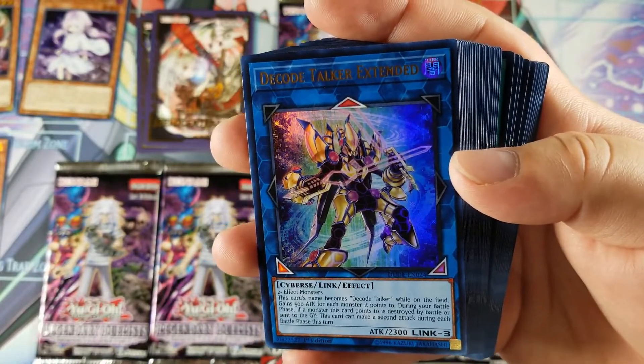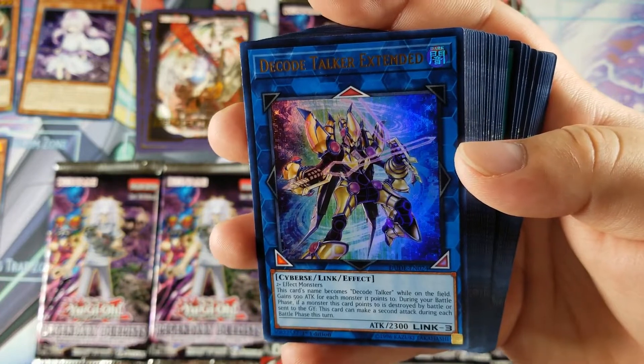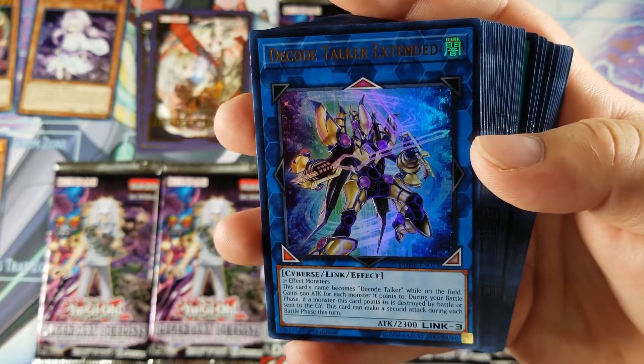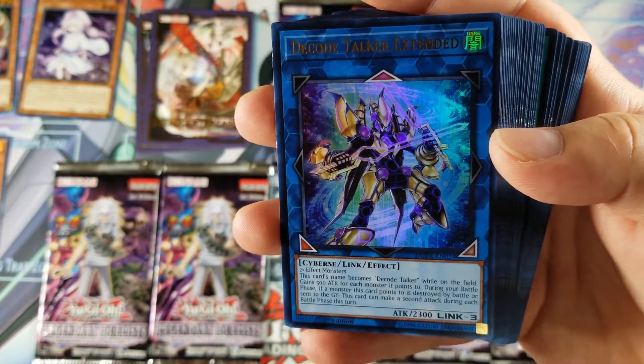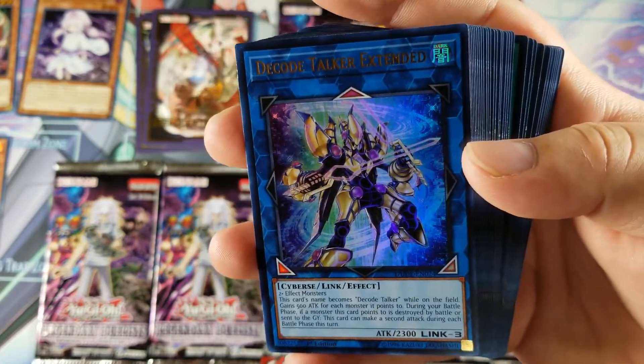By the way, I didn't get the box because my locals was selling Dual Devastator without the box for seven dollars cheaper. So if you wanted a sealed box it was 35 dollars, and if you wanted just the contents it was 28 dollars — so I was like, I'll save myself seven bucks.